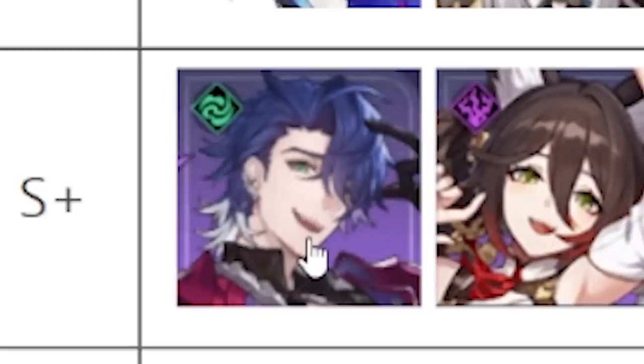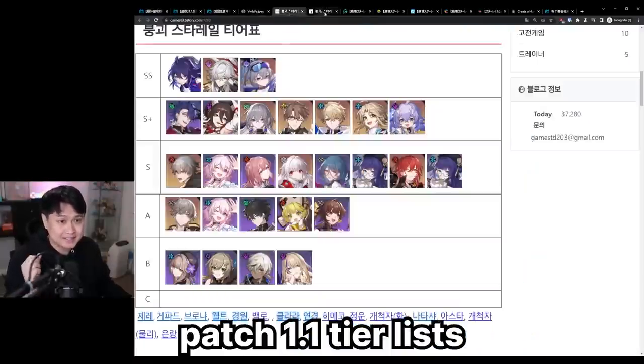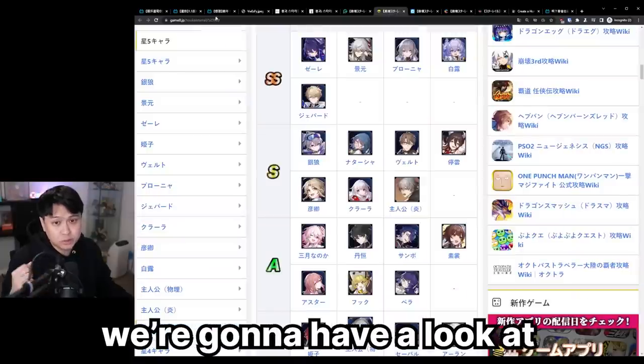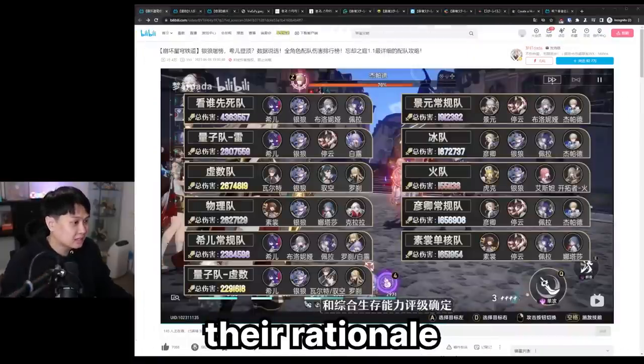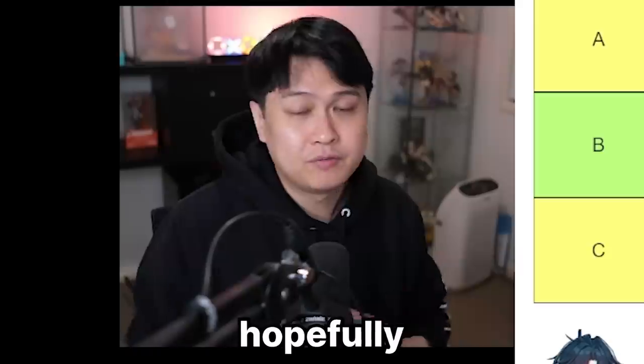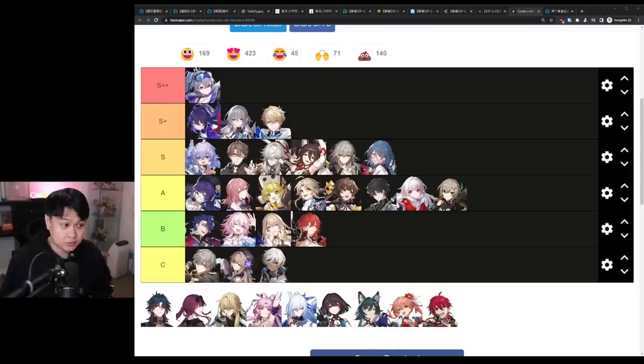I don't know how the hell this Sampo actually snuck into the S+. I don't know what they're thinking. Today, we are going to go through 10 different patch 1.1 tier lists from JP, CN, and KR. We're going to have a look at their general trends, their rationale, and then I'm going to go through my own tier list and my rationale. Hopefully, by the end of this video, you're going to hate tier lists. Hi, I'm Lace, let's get into it.